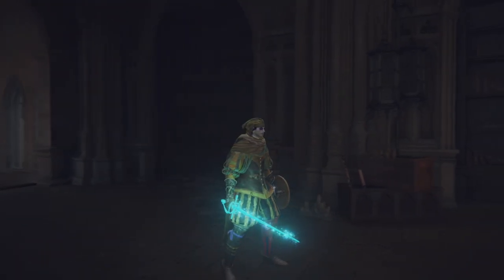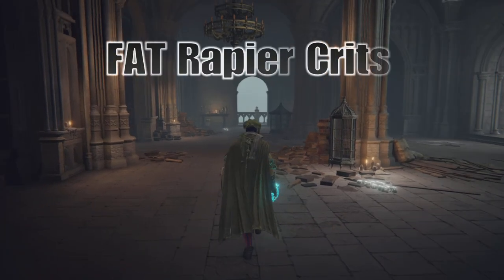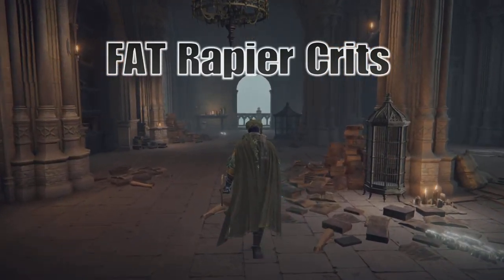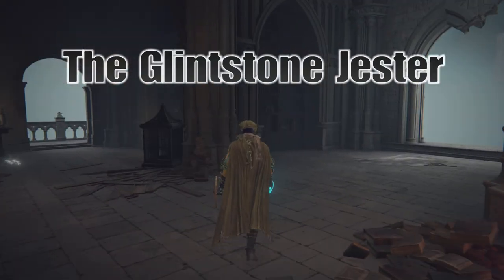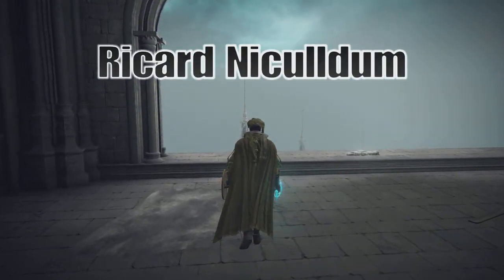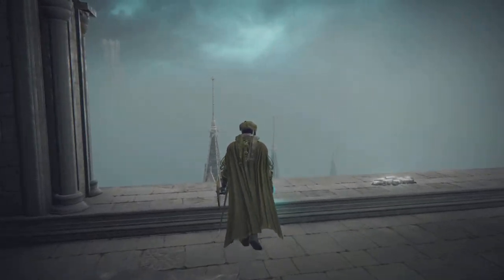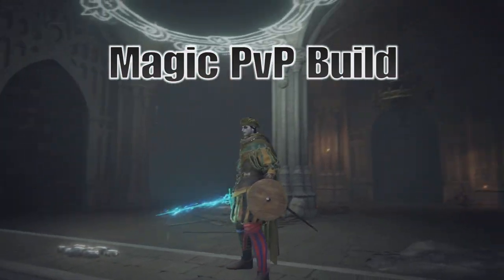I'm bringing back my Glintstone Jester build — the magic PVP build I made not too long ago at level 200. He's gone through a bit of an update, which I'll talk about, but mainly this video is about the rapier itself and its really ridiculous crit damage.